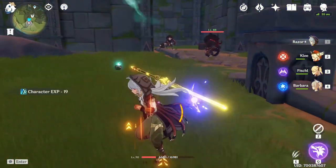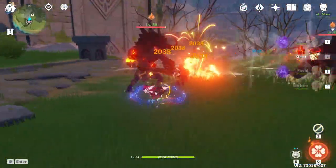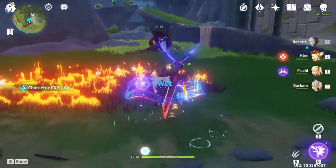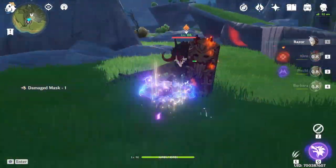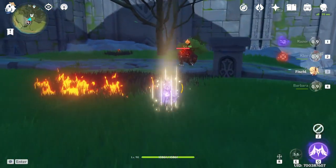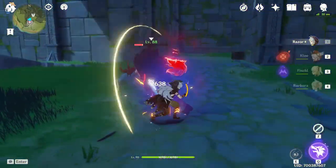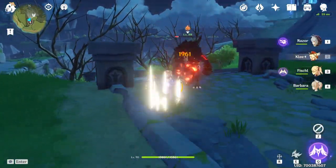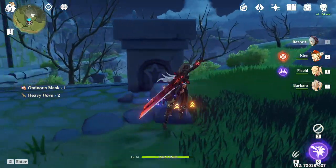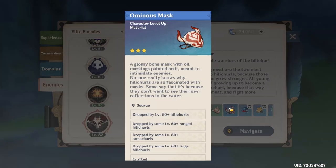They'll attack immediately when you get close. I'll deal with the nearby smaller Hilichurls first, then use my normal attacks on both since one is shielded — I want to break the shield. The first one is dead with only a two-star horn drop. For the second shielded one, I destroy the shield quickly. They charge at you, so just dash to the side to dodge it. I ended up getting a mask and the Heavy Horn — another two-star — plus a three-star mask as well.